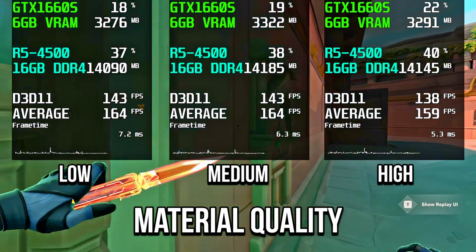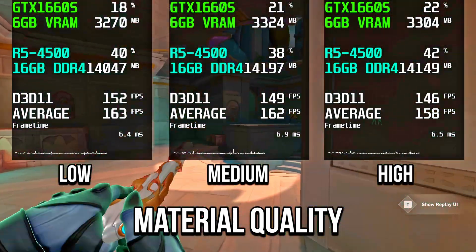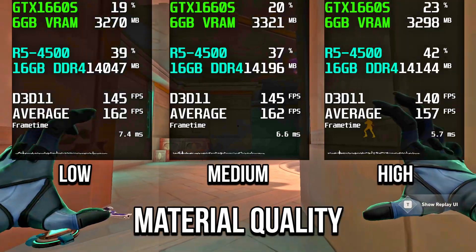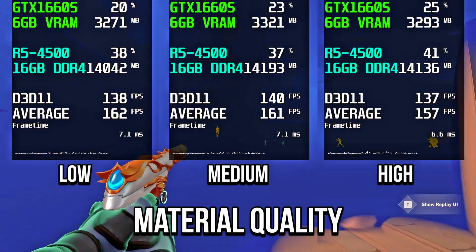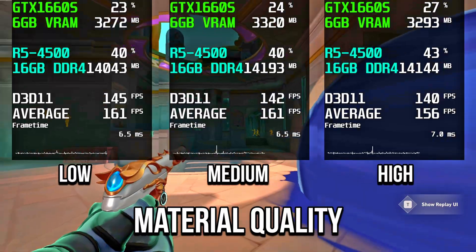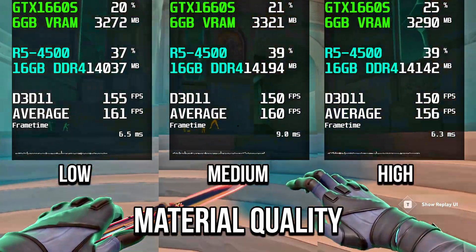With material quality, GPU usage and video memory both increased on medium and high, with the highest usage at the high preset. Average FPS stays the same on medium but dropped on high. For GPUs with more than 4GB of VRAM, I recommend selecting medium, otherwise select low.